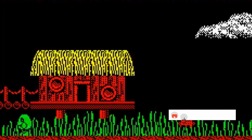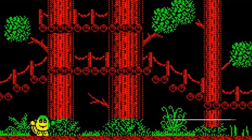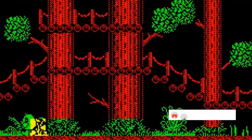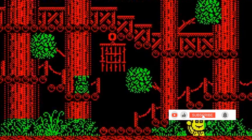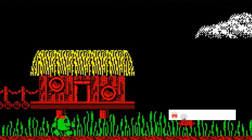Treasure Island Dizzy is a puzzle video game published in 1989 by Codemasters for the Amstrad CPC and ZX Spectrum, and later ported to the Commodore 64, NES, Amiga, Atari ST and Atari Jaguar 2. It is the second game in the Dizzy series, and is the sequel to Dizzy: The Ultimate Cartoon Adventure.